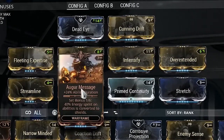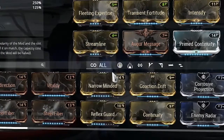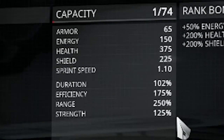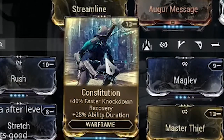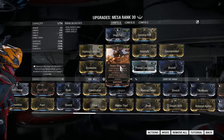I'm using Prime Continuity and Angar Message because they don't bring down any stats. I was using Narrow-Minded, but that brings down your ability range, and you want maximum range to stun-lock everything forever. These two bring up duration, though it's not ideal — only around 102%. If you don't have Angar Message, you can use Constitution instead. It's actually a little bit higher, but I didn't have enough capacity, so I went with this since it's cheaper to run.